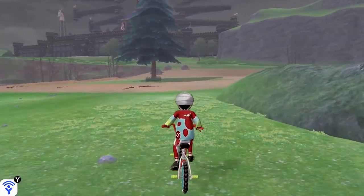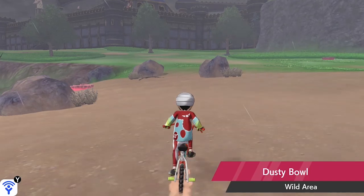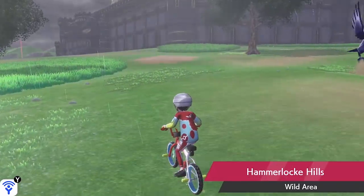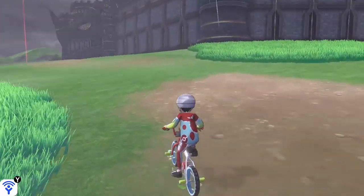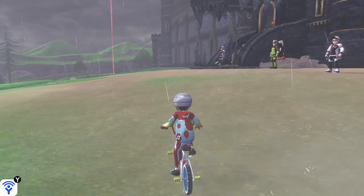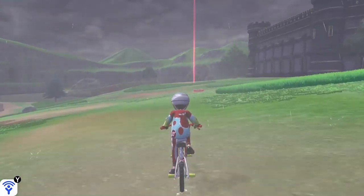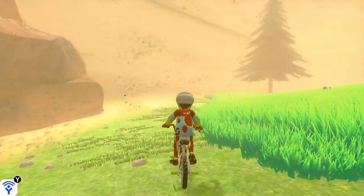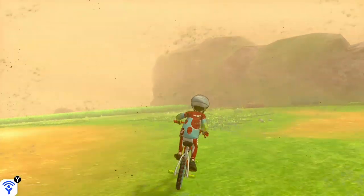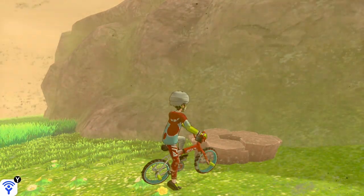The example I'm going to use in this guide is getting Zen Mode Darmanitan. We want to head up to Hammerlocke Hills and find a specific den. A really good resource you can use is Serebii.net — it lists every single den with the Pokemon you can find in them, and importantly it shows which Pokemon can be found with their hidden abilities in each specific den.